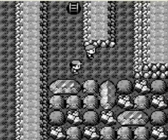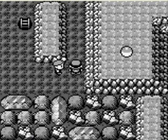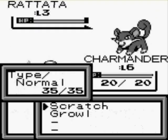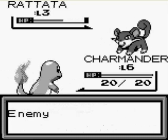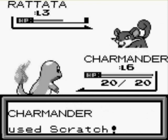We're about to have our first trainer battle here, and we're entering our first cave, which is different for a first area, but not so different than usual for ROM hacks. When I first saw it was a cave area, I was sort of worried that the trainers would be using a lot of rock types, which would be bad for Charmander.